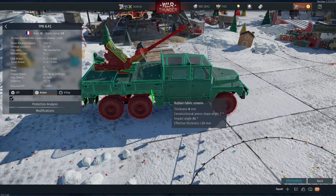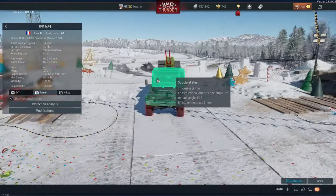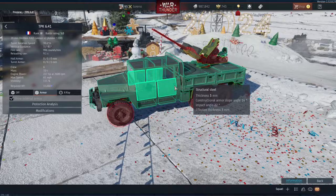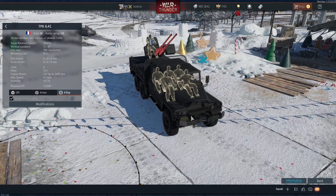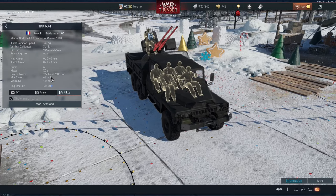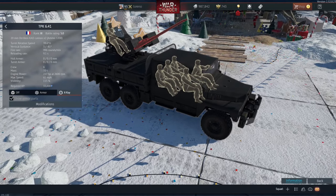This is extremely unarmoured — it's just made up of structural steel, so even machine gun fire will easily deal with this vehicle and the crew inside it. The engine doesn't seem to be present at the moment; I assume that's just a glitch from where they haven't fully implemented it. But it's supposed to be a 227 horsepower engine, and it's got a quite remarkable top speed of 61mph, so a very fast vehicle, quickly able to nip around the battlefield.